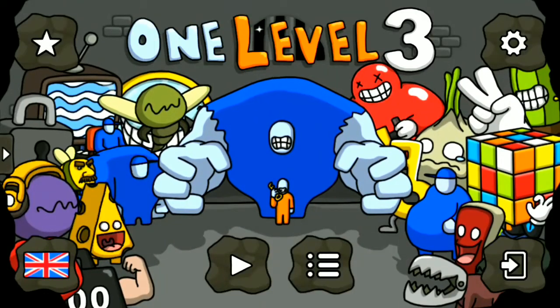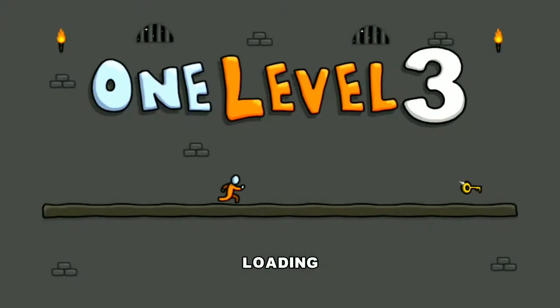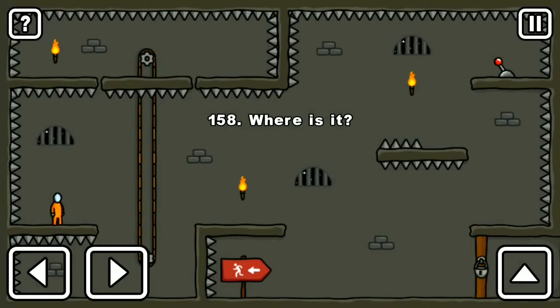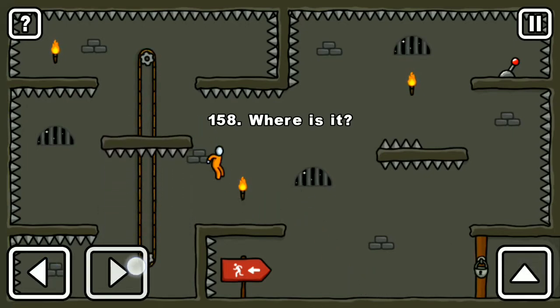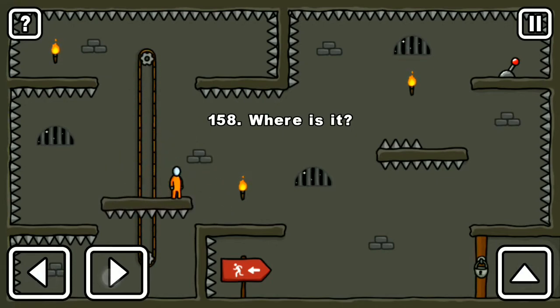Hello friends, this game is One Level 3 and we are playing level number 158. In this level we have nothing — no key. So if we go for the cleaver and bring down that layer and we try to go for that key, but that key is not there.